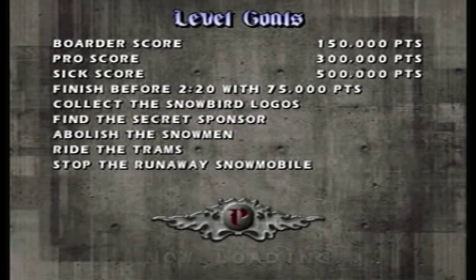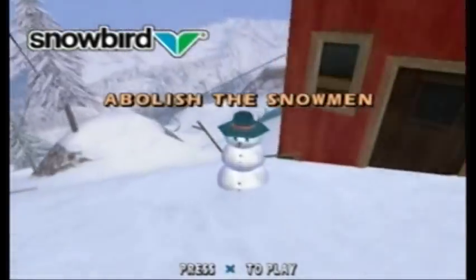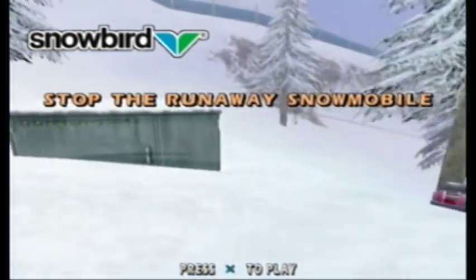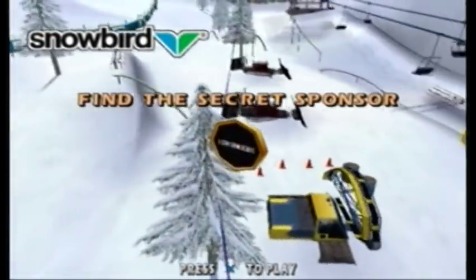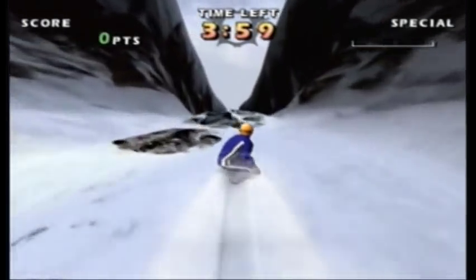My thoughts on Snowbird is that it's one of the weaker levels, and I'm also biased by the unneeded difficulty of some of the goals. If you're just trying to get to the last level and you only need 46 sponsors overall from the preceding 7 levels, you can just get the score goals here, maybe the logos and the secret sponsor, and you can ignore the more frustrating parts. The three unique goals here are to abolish the snowmen, ride the trams, and stop the runaway snowmobile. One of them is just another collection hunt; the other two require some finesse and interacting with the level.